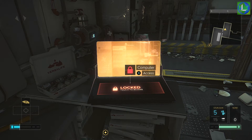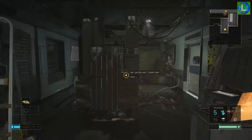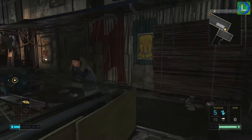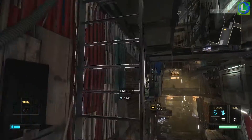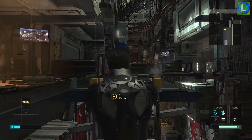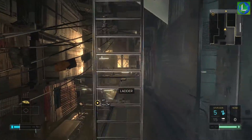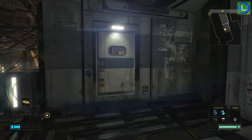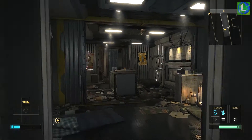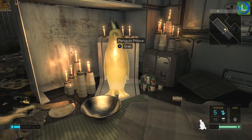Head out of this room, go forward, and head up the ladder you see there. Walk along the platforms and head up the next ladder to find a room with a laptop inside, and also the golden penguin needed for a different trophy or achievement in the game. You have to take this all the way up to the top of Golem City where there's a room with all the other golden penguins, and you'll get your achievement or trophy when you do that.